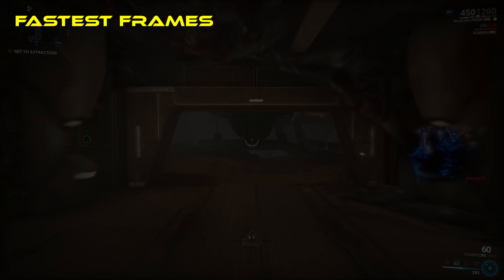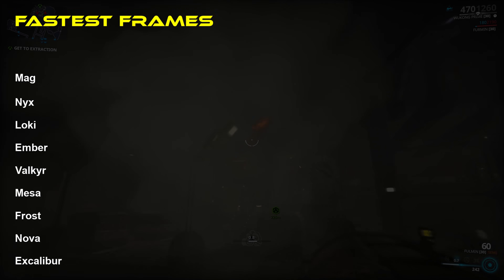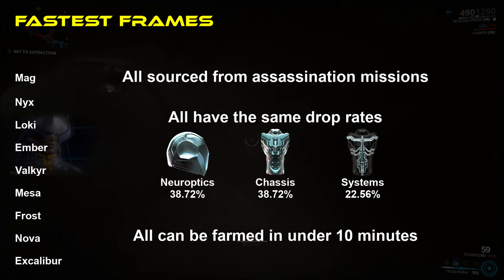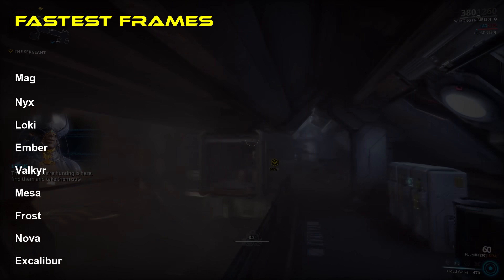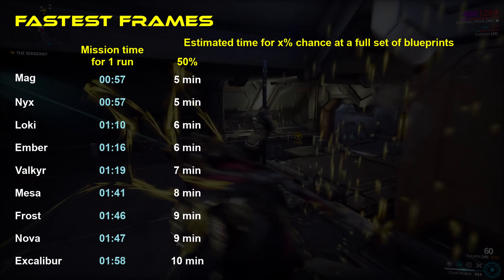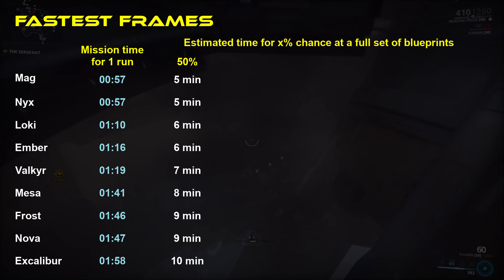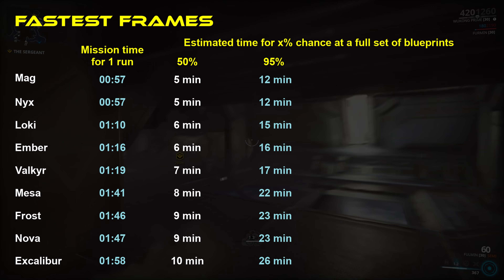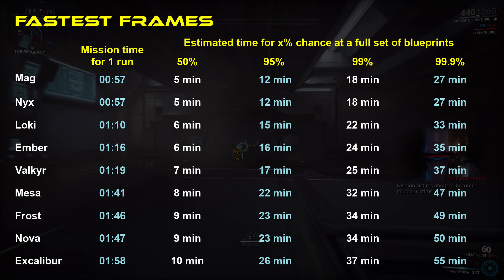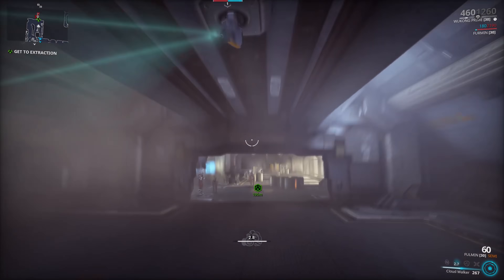Let's start with the very fastest of frames. Mag, Nyx, Loki, Ember, Valkyr, Mesa, Frost, Nova, and Excalibur all share a few things in common. All of them are from assassination missions, all of them have the same drop rates, and all of them can be farmed in under 10 minutes. A single run of their respective mission takes under 2 minutes, and over 50% of everyone will have a full set of components in just 5 runs. In fact, 20% of players will be done in just 3 runs. While 10 minutes is the median time, some people will just be less lucky. 5% of players will not have a full set in 13 runs, and 1 in 1000 players will not have a full set in 28 runs. But even then, fewer than 1 in 1000 players would need to spend more than an hour on farming any of these frames — fewer than 1 in 10,000 for most of them. These are very quick frames to acquire.